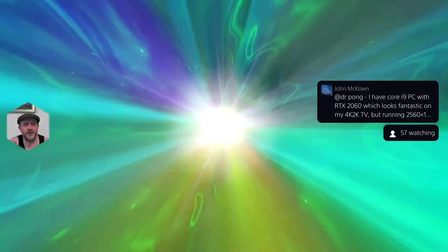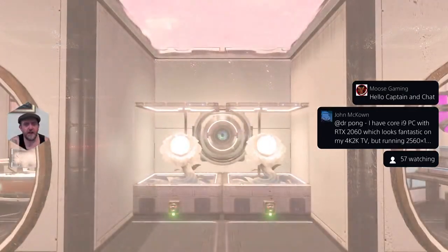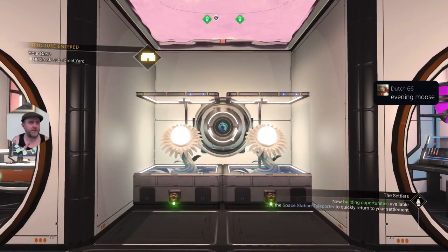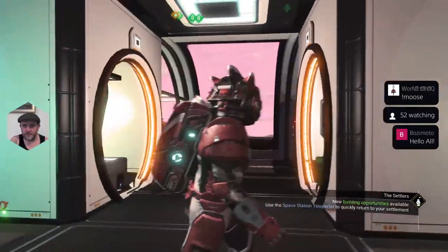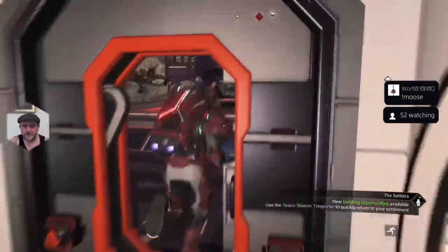I'm going to be making jacket potato with cheese and beans tonight. I like to wait until they're half cooked, get them out the oven, put a load of vegetable oil on them, sprinkle loads of salt and pepper and some herbs on the skin, then put them back in so it really crisps up the skin. Very yummy.